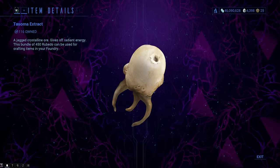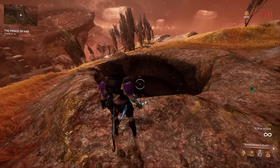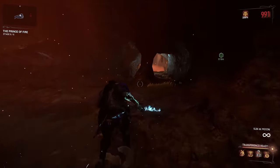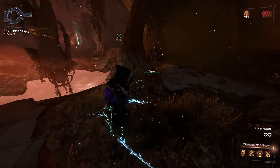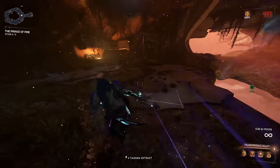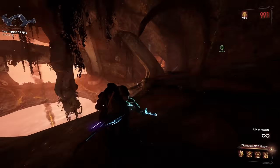Tosoma Extract is a resource that you will not get a lot of by just playing the game. You need to go into the underground caves to find it. The deposits look like this and they're extremely rare. You will usually find one or two per cave, which doesn't help its rarity. So yeah, if you find a hole, jump into it and try to get that Tosoma Extract.